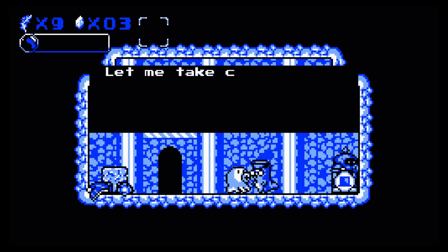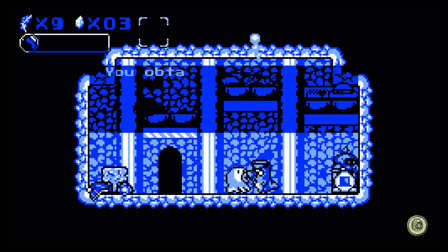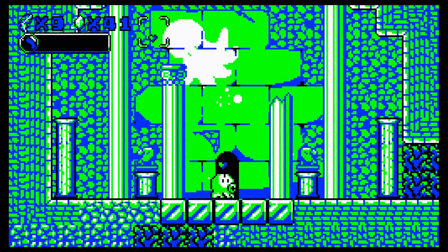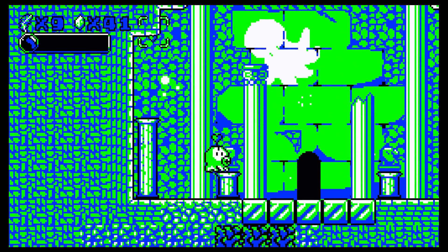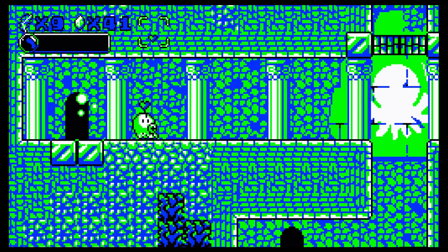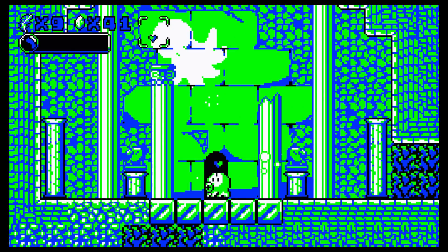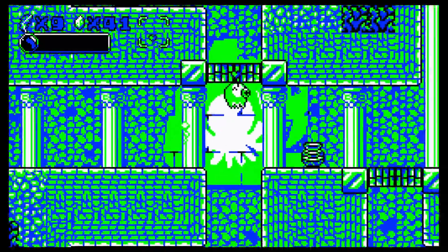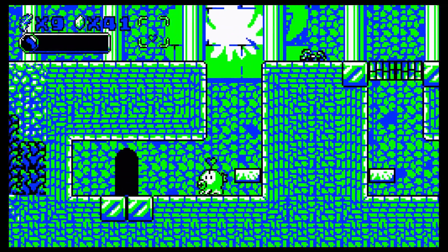Lives are represented by feathers and you start the game with three of them. Gems that you collect provide you with an extra life after you collect 100 of those. Unfortunately, you can only have a total of 9 lives, and in the second half of the game, when the stages become maddeningly long, you are likely to find yourself either playing extremely cautiously — which isn't always good enough and seems to go against the spirit of the game — or grinding out extra lives to make another attempt at the brutal second half dungeons.